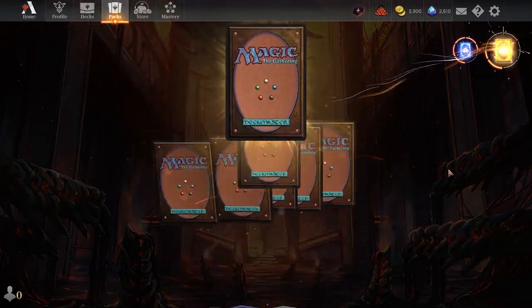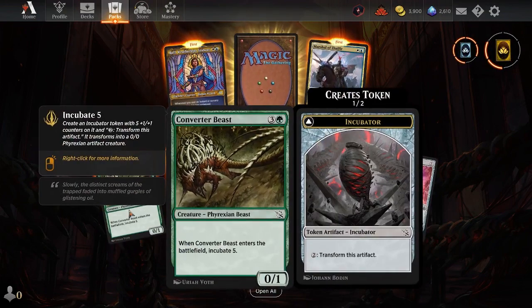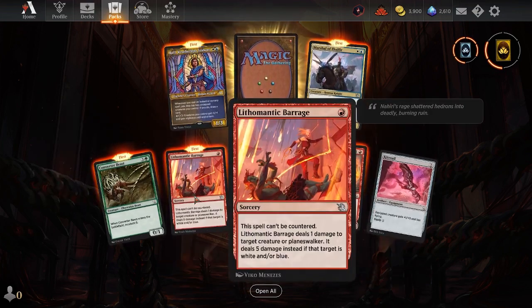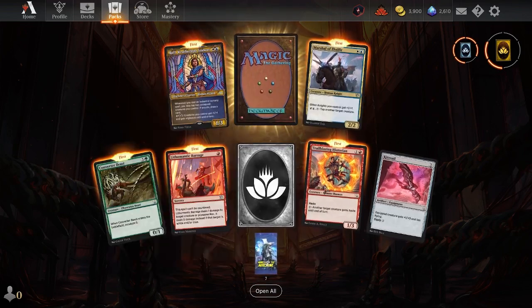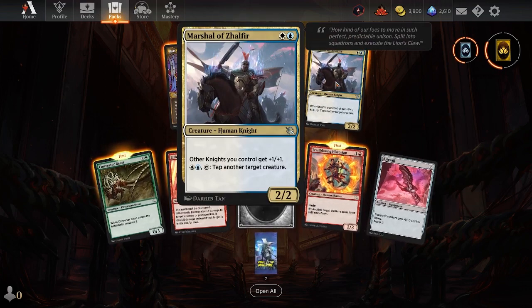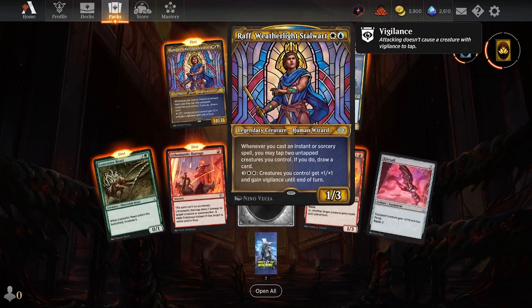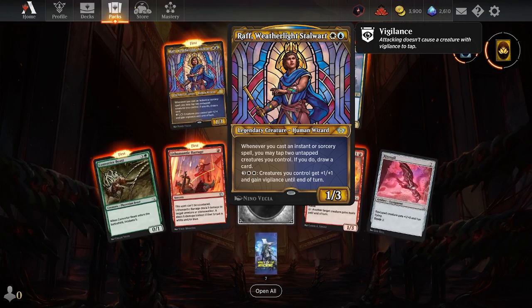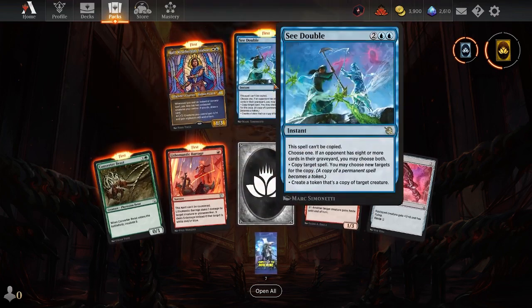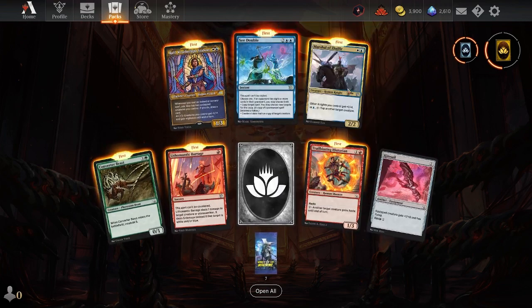All right, pack number two! We're getting the Converter Beast — incubate five, that's pretty wild. Lithomantic Barrage — deal some damage, deal extra damage if you want to hate a certain color. A common, that's cool. Haste — another target creature gets haste, that's great. Another Kite Sail of course. Other knights get plus one plus one — I love knights, love to make a cool knight deck. Another legendary creature, Raf Weatherlight Stalwart — pretty sure he was in Dominaria United, this might be a reprint. And we got a copy spell — can't be copied, if opponent has eight or more cards in their graveyard, create a token copy of a target creature. That's a pretty sick card.